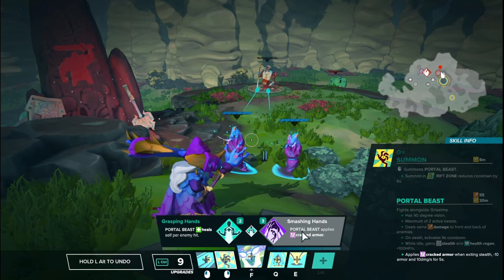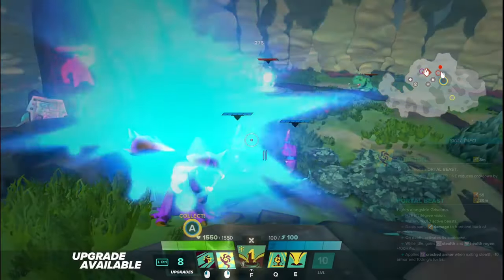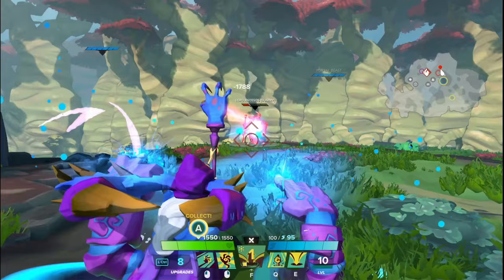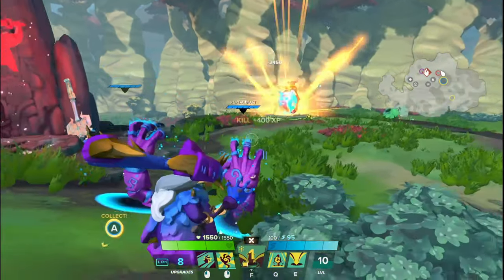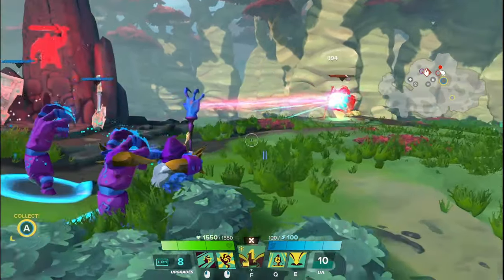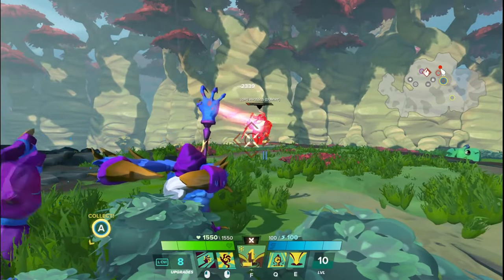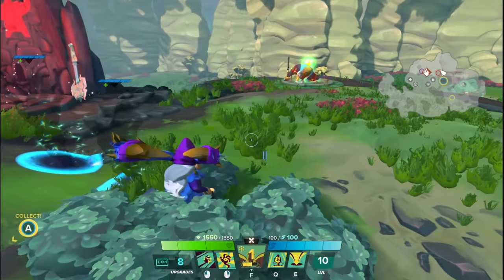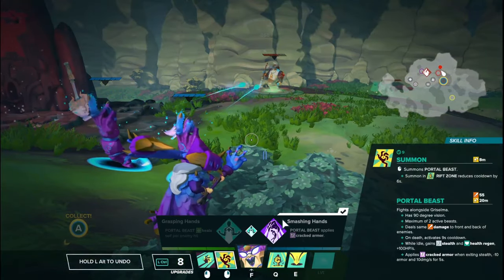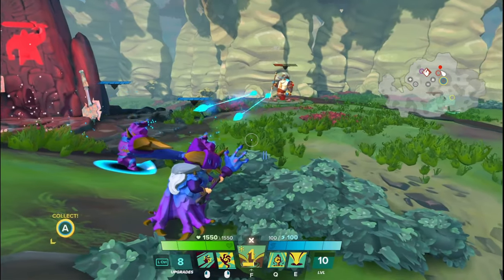The right side tier 2 is called Smashing Hands. Portal beasts apply cracked armor when exiting stealth — 10 armor and 10 damage per second for 5 seconds. When they exit stealth for the first time, they throw out a special animation that looks slightly different than normal attacks, and that attack is going to crack the armor. It's actually broken armor — I'm not sure if that's a bug or mislabeled in the tooltip. It's not cracked armor, it's broken armor. It's actually even more armor reduction and more damage per second.